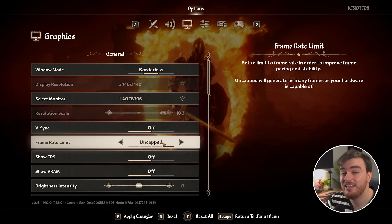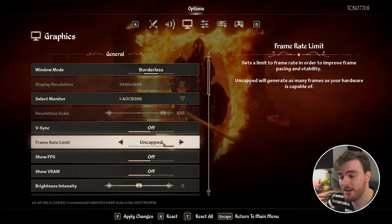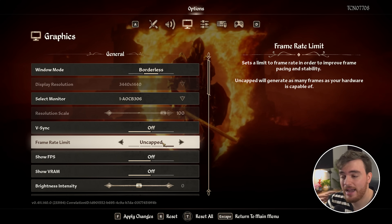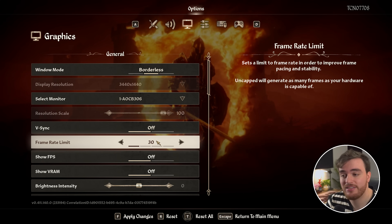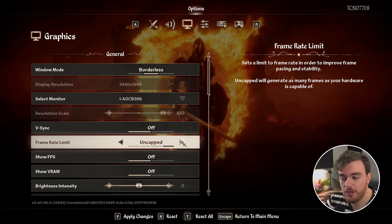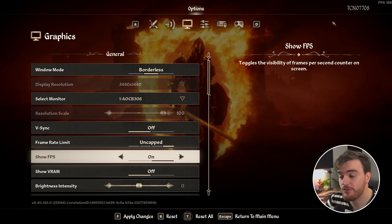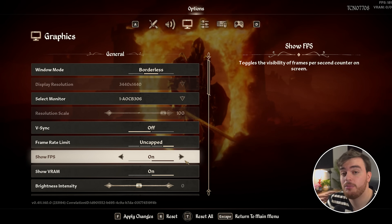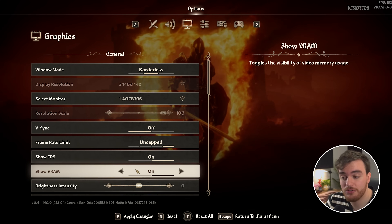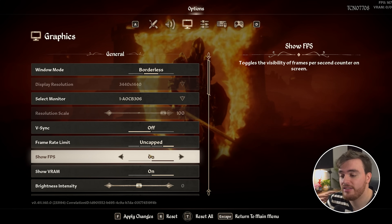Frame rate limit: uncapped, unless you're streaming or recording and OBS is stuttering or lagging — maybe YouTube in the background — in which case cap it to slightly below the FPS you're actually getting in-game. Show FPS will show your FPS count in the top right corner, and VRAM does the same for that. That should help you understand your system's limits and performance before optimizing the rest of your settings.